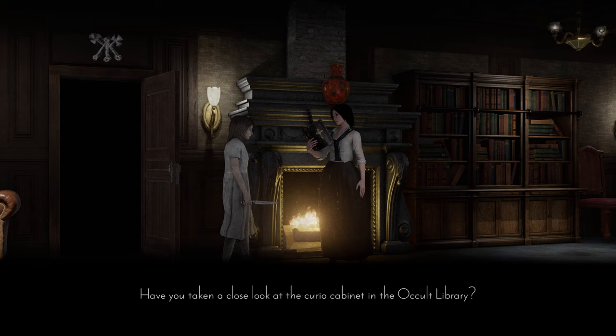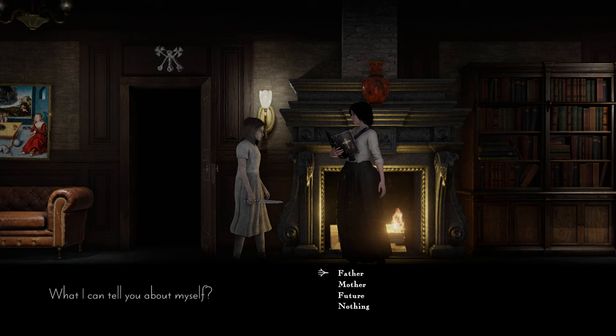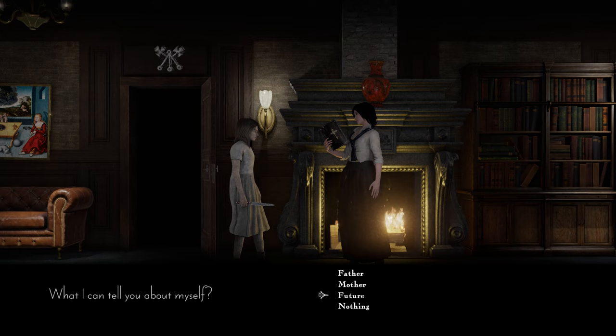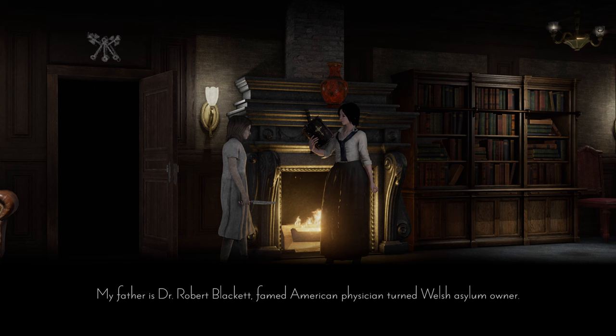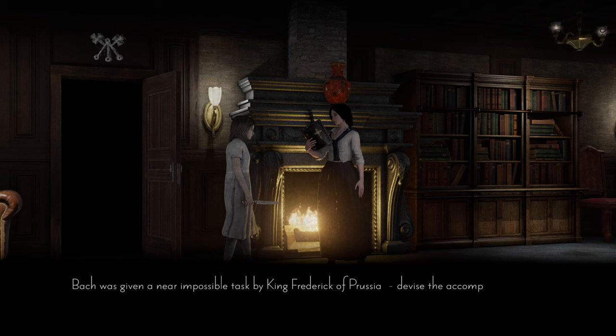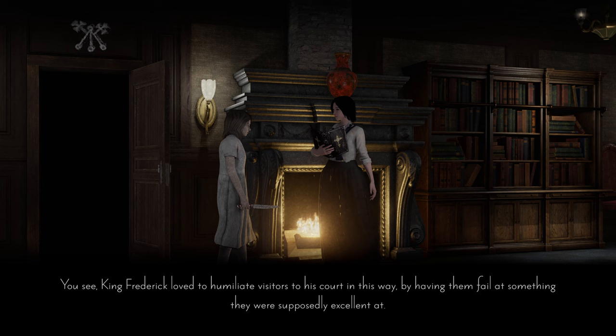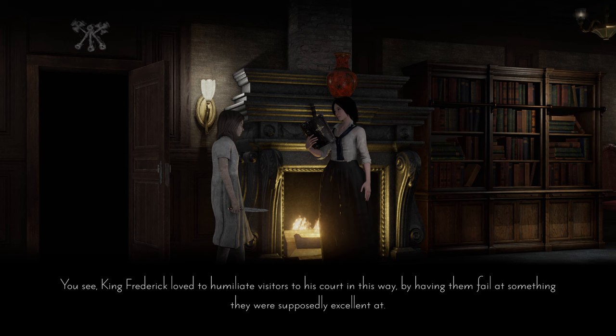Also, have you taken a close look at the curio cabinet in the occult library? Lots of interesting objects in there. Margaret tells me about herself: her father is Dr. Robert Blackett, famed American physician turned Welsh asylum owner. Have you heard of the composer Johann Sebastian Bach? He's my father's favorite. Bach was given a near impossible task by King Frederick of Prussia — to devise the accompaniment to a complicated melody on the spot. King Frederick loved to humiliate visitors to his court in this way, by having them fail at something they were supposedly excellent at.